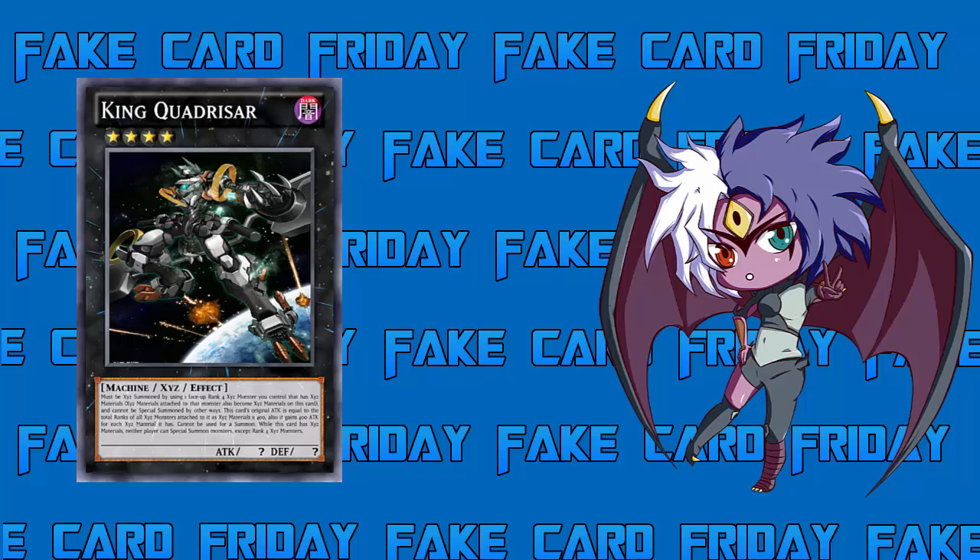Unlike last time where he was made with four Rank 4 Xyz monsters with the same type, he doesn't have any of those stipulations now. He must be Xyz Summoned by using one face-up Rank 4 Xyz monster you control that has Xyz materials. The materials attached to that monster also become the Xyz materials on this card. It cannot be summoned by other ways.